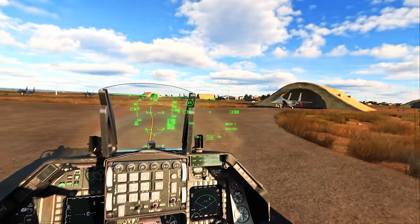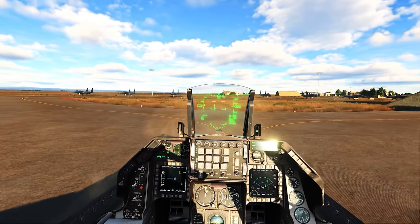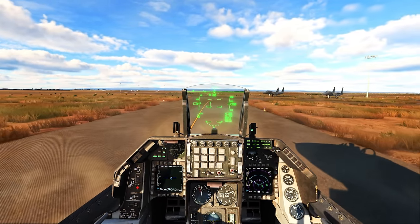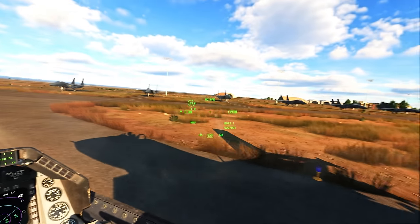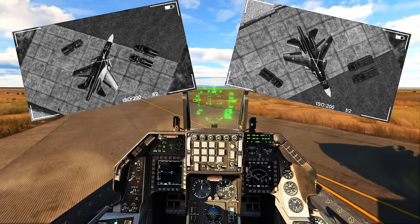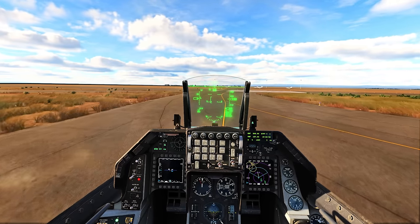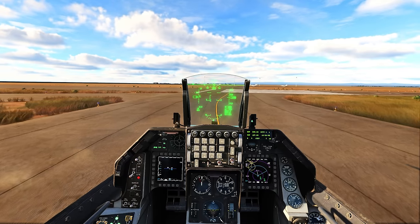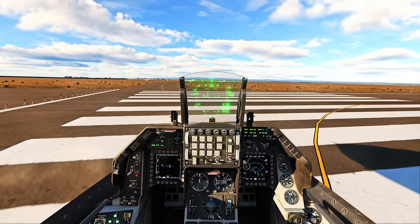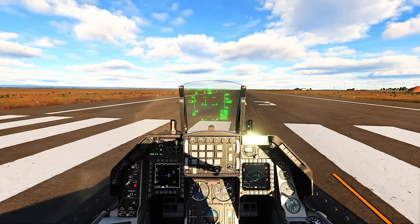Hey guys, welcome back to another video. We're here in the F-16 Viper. This is a mission we did a little while ago — I did it with the F-18. We had some B-21 Raiders dropping some cruise missiles, doing some SEAD — suppression of enemy air defenses — and then we had to fight through a few MiG-29s and get to an airfield and kill some Sukhoi-34s on the ground. That mission did not end well for the F-18; we got smoked by an SA-13 in the final stages. So I thought we'd try it again with the F-16. I think the F-16 will have a slightly easier time with the air-to-air aspect, though air-to-ground might be a little different since the Hornet's pretty good at that.